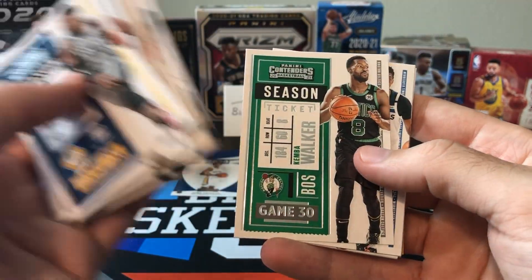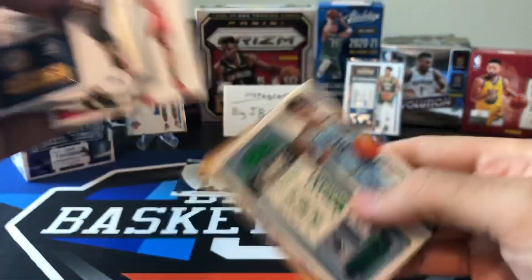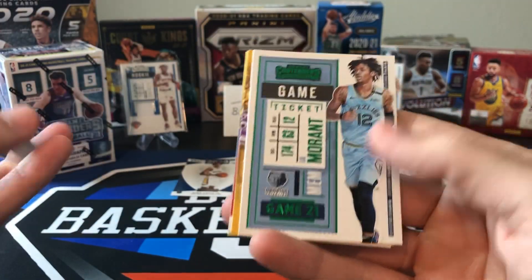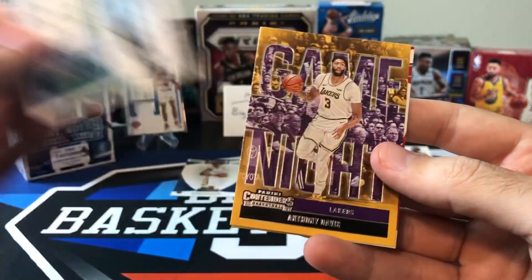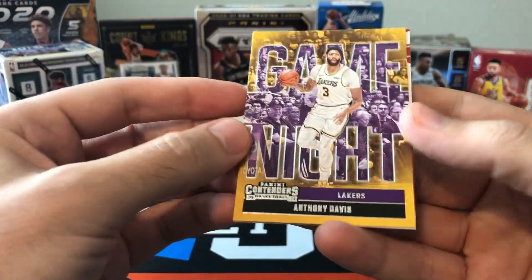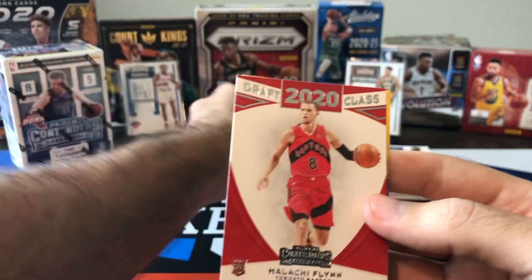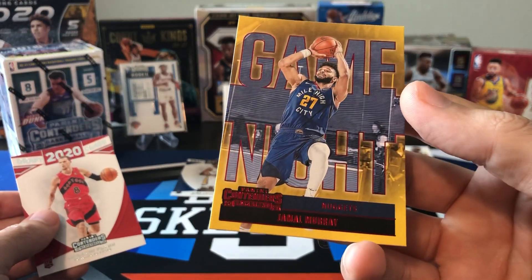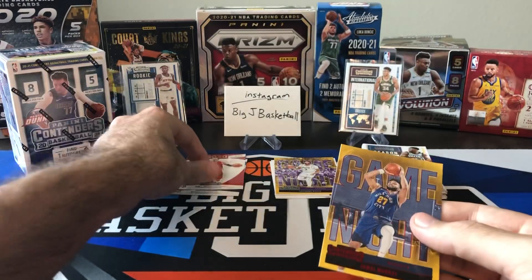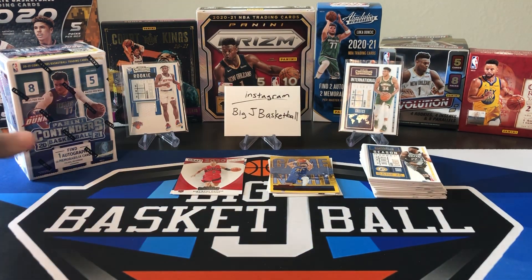Kemba — now on the Thunder, I believe he got traded. Culver, Fred VanVleet, Christian Wood. We got another green — at least it's Ja Morant. Not a bad vet to get: second-year Ja Morant green parallel. Got an insert — AD game night. Draft class: Malachi Flynn. I need both of those for the set, so that's good. And we got a red game night of Jamal Murray. Nothing really special out of the fat packs — hopefully we can do a little better out of the blaster.